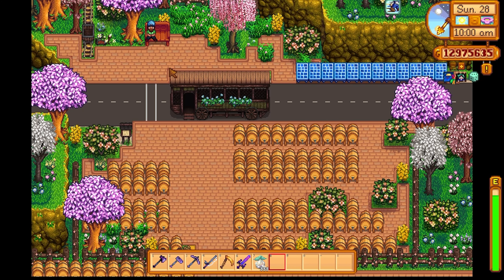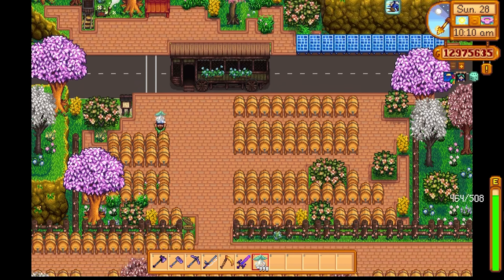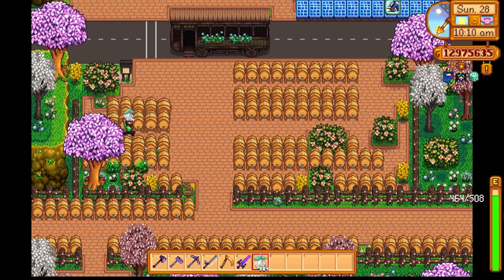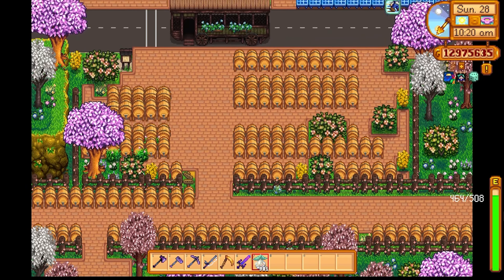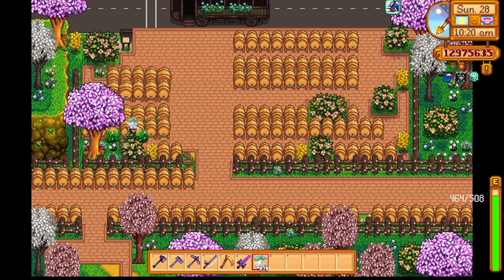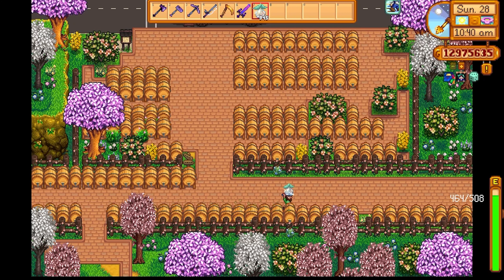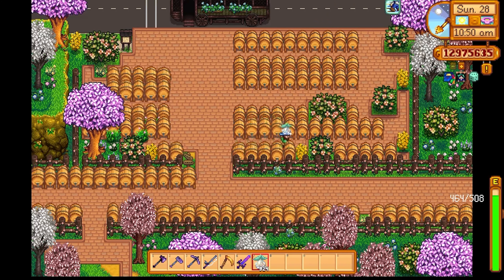First up, let's talk about the bus stop area. This area is a great place to set up processing machines. I have kegs set up here, but you can put whatever you wish around this zone — preserve bins, iron machines, whatever you want. The reason I have a lot of kegs is because kegs are one of the best money makers in the game in terms of processing, because they process all your lovely crops into juices and wines. I'm primarily using ancient fruit here.